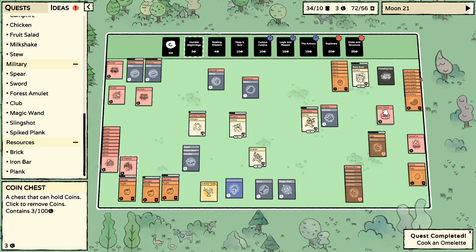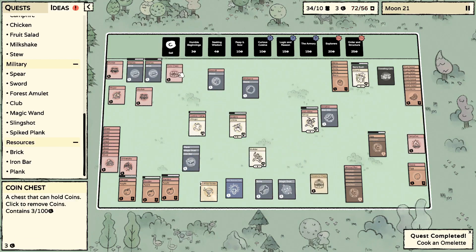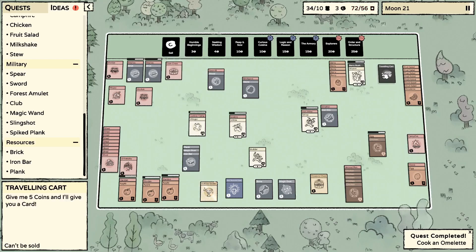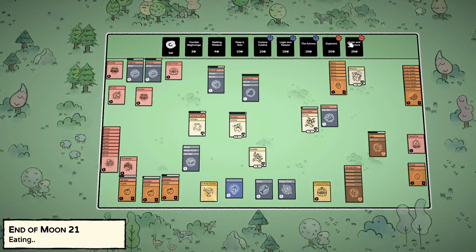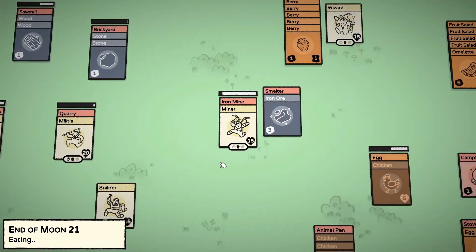Let's see what the traveling merchant has — a treasure chest, but we don't have a key right now and we don't have enough. We'll hold on to this for now. I'm way over on cards so I'll probably have to sell a bunch of stuff.